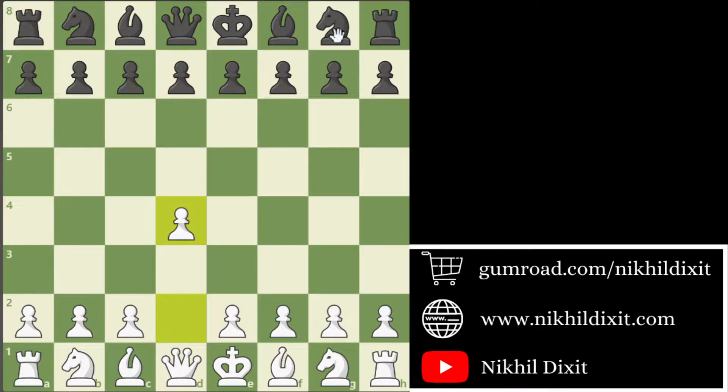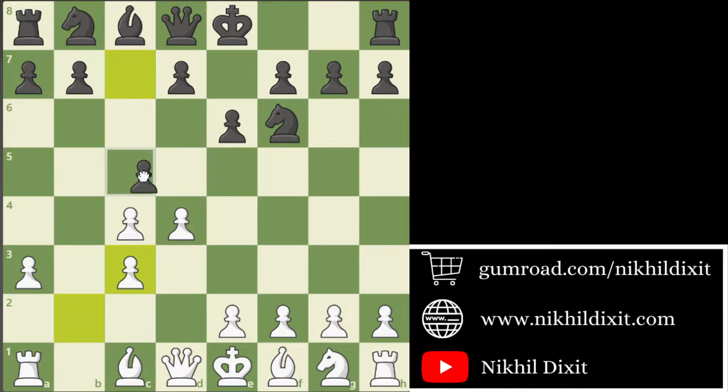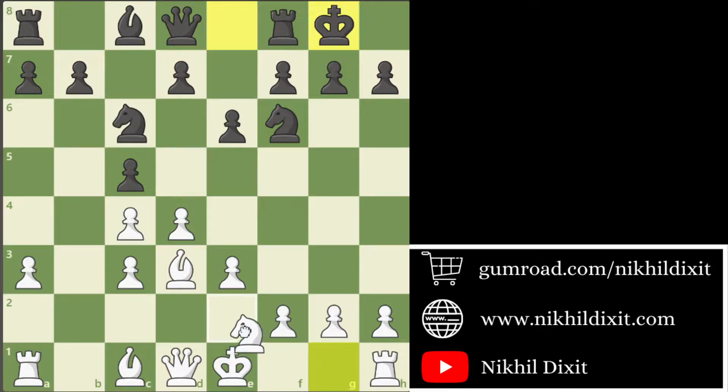Pragananda started with d4, Nf6, c4, e6 and Nc3, Bb4. So Asipinko chose a Nimzo Indian defence. a3, Bxc3, bxc3 and c5. After c5, Pragananda played e3, Nc6, Bd3, short castle, Ne2 and b6.